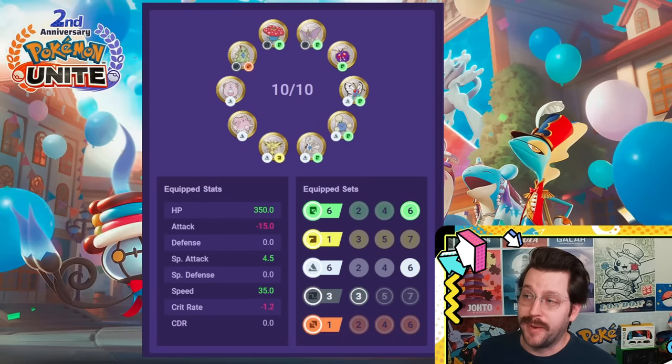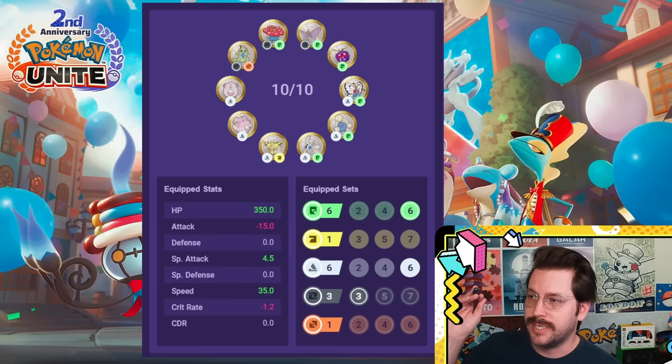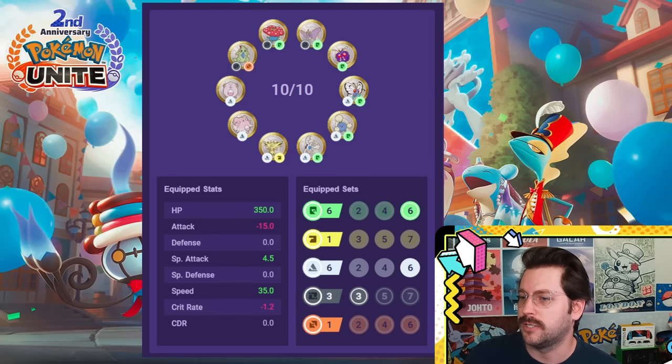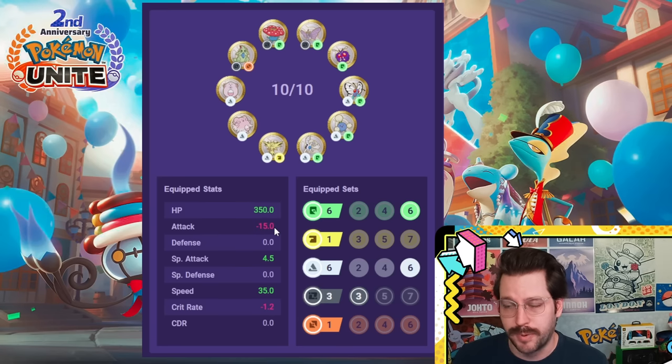Now let's move on to some of our special attackers in Pokemon Unite. What you're looking at right now is a great setup for a lot of your tanky special attackers. You can see six green, six white — extra HP and then leaning into your special attack. You get a little extra cooldown as well. It's only 1% move cooldown reduction, but if it gets in there and doesn't hurt anything, there's no reason not to. You get 350 HP, you tank your attack stat, you get a little extra special attack and a little extra move speed.